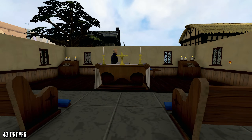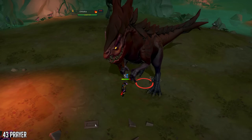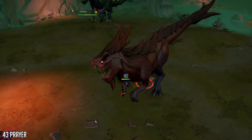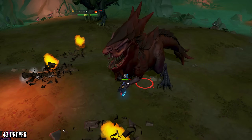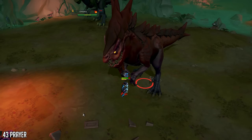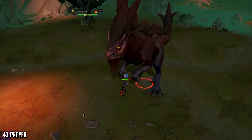Next up we have level 43 Prayer, one of the most useful things to get early on because it makes all kinds of combat training a lot easier. This gives you access to Protect from Magic, Protect from Missiles, and Protect from Melee prayers, which reduce incoming attacks from that combat style by 50% when active. This will not only make combat training easier, but it will also save you money on food because you'll be taking 50% less damage. Prayer comes down to scattering ashes and burying bones in free-to-play, and for members, offering bones or ashes on a gilded altar.